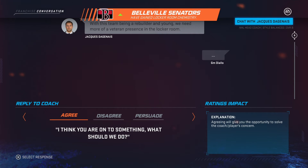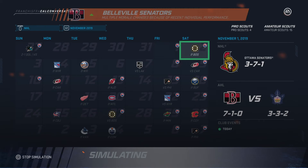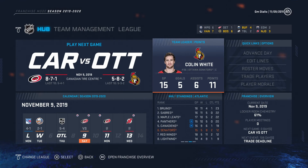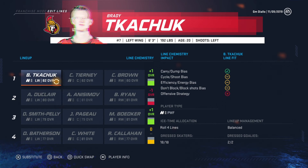We have Ron Hainsey — should we trade for someone over 30? We have to trust the process. Ryan Callahan is supposed to be scratched. Colin White is leading the team with 11 points in 15 games — very good to see. Drake Batherson is here too, so this is good.